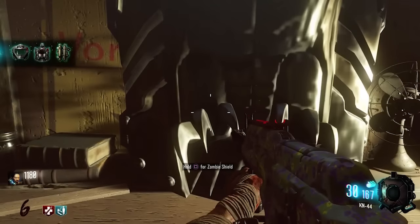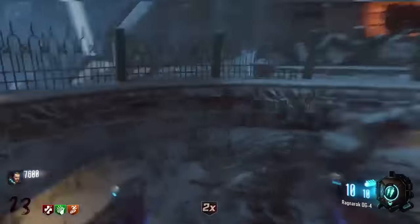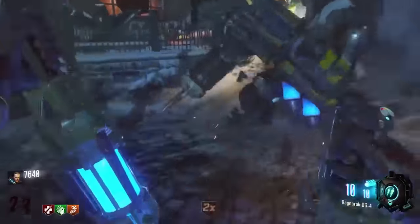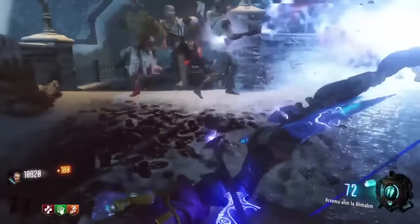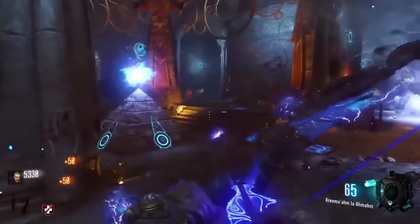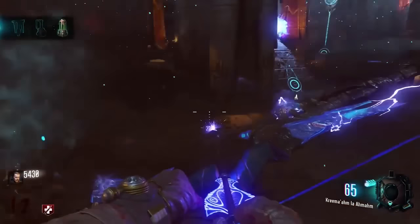Now let's move on to the Ragnarok. The Ragnarok is a combination of both gravity spikes and an electric propulsion trap. It works the same way as the sword — you have to charge it up to use it — and there are three pieces to it. The first can be acquired from killing the Panzer, very straightforward, just like in Origins when he drops the piece.